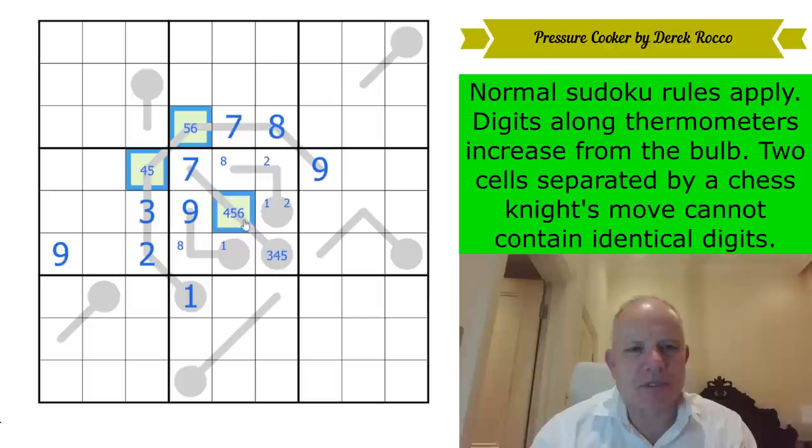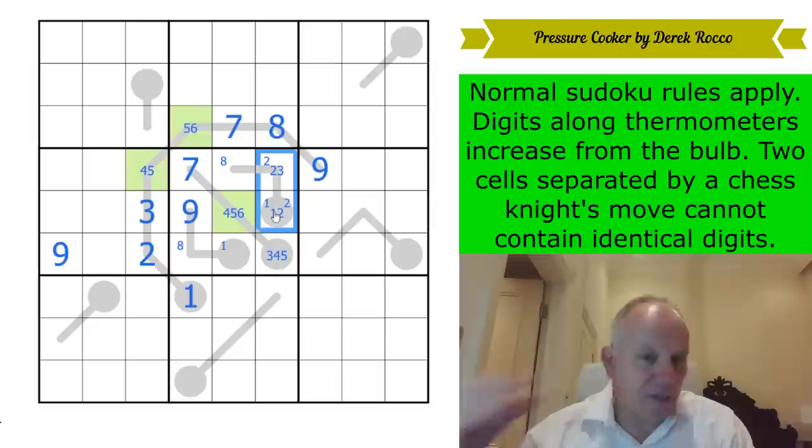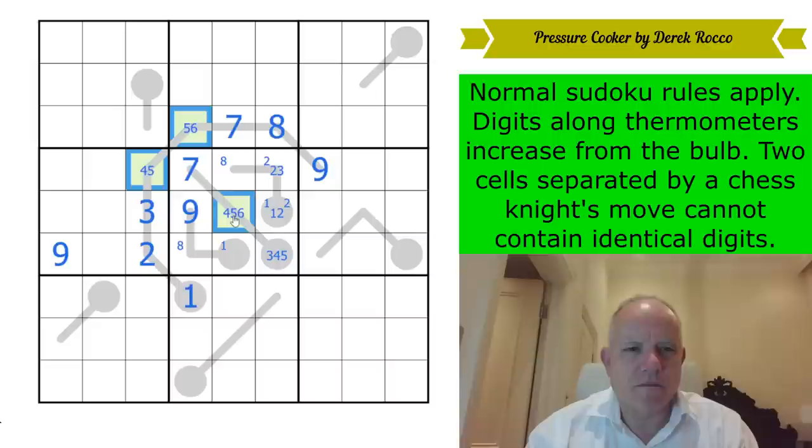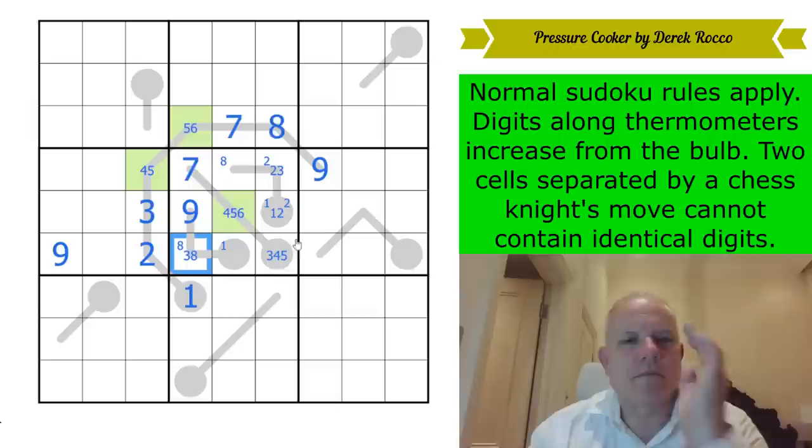Are there other cells that these all see? They all see that cell, so that can't be four, five, or six either. It also can't be seven, eight, or nine. That's three or two, and this is two or one. They all see this one by Knight's move, so this cell can't be four, five, or six either. Or seven, nine, one, or two. So that is three or eight.